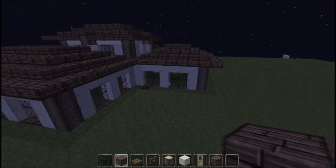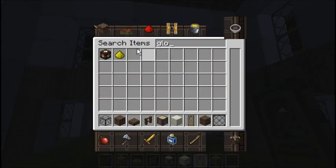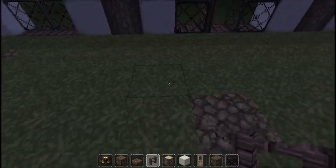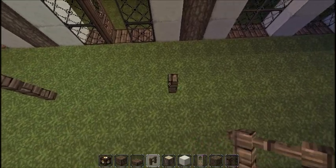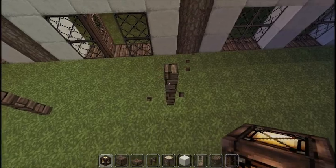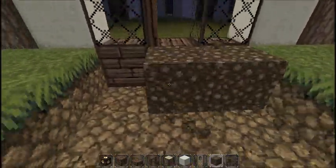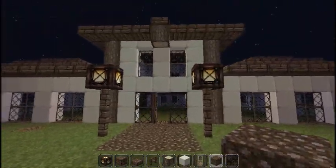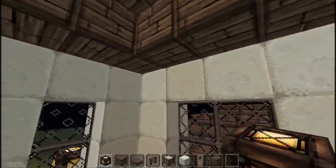That's the roof right there. You walk in here and that's your house. You can decorate as you like. I had the glowstone outside — a little glowstone lamp like that — and you could do a little path. That's basically it guys, thanks for watching, I'll see you next time, bye.